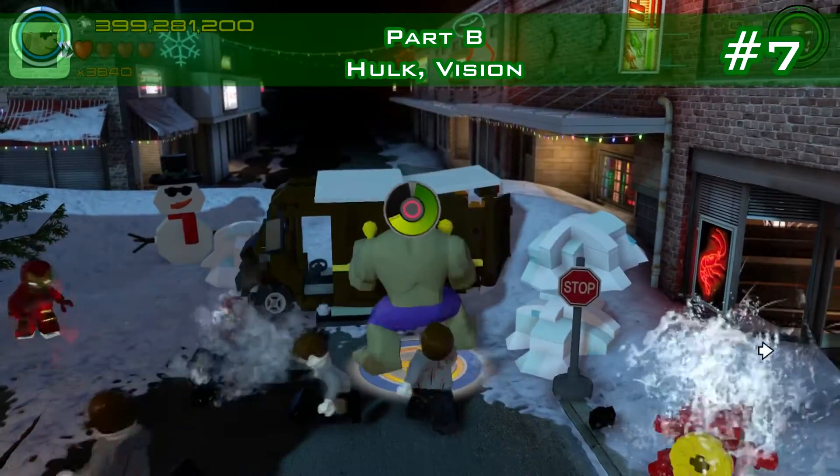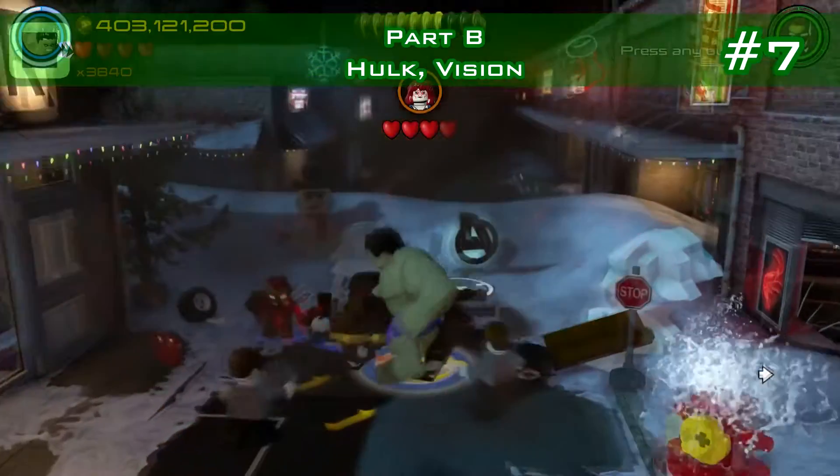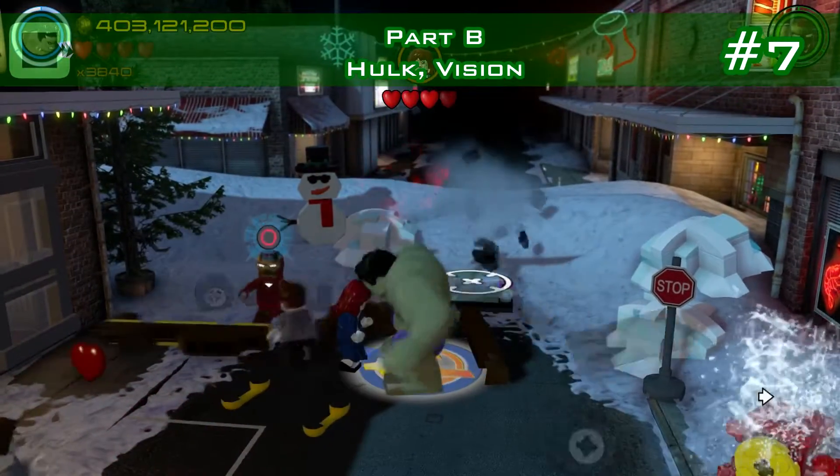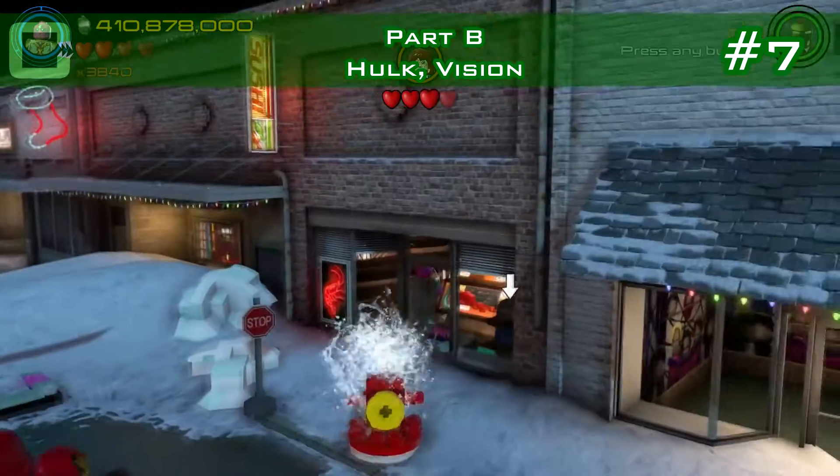Minikit number seven — pull those handles with Hulk on that truck. Actually, you have to use the mini-axis with Vision, and it's in that shop.